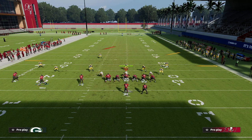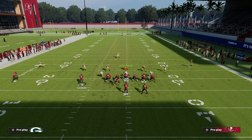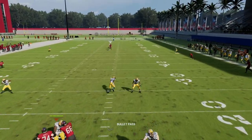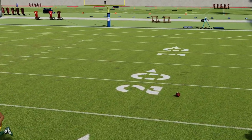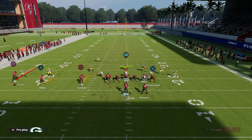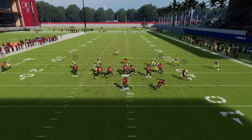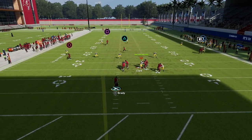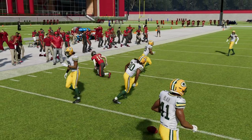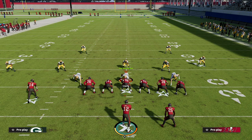Another thing I really like about this formation and concept is that the post route is so good against cover three — once it crosses the face you can throw it if there's no deep defender over there. Also, the motion slant is lethal in zone; you can hit the zig underneath and throw the slant over the top of the defender. This play beats every coverage in the game, and if you get good at throwing wheel routes, it will really open up your entire offense.